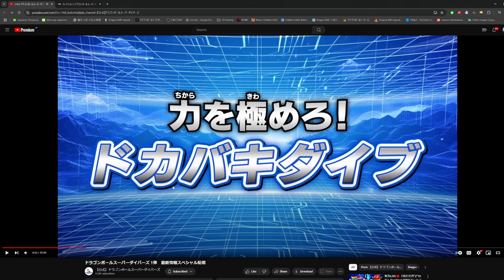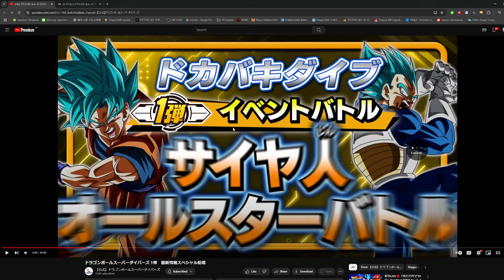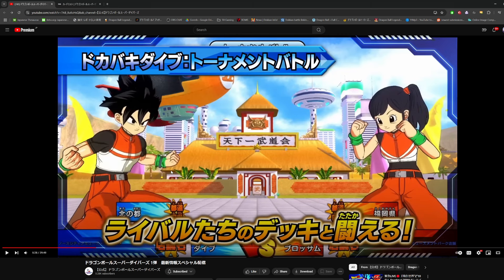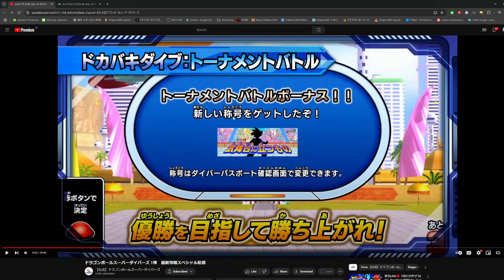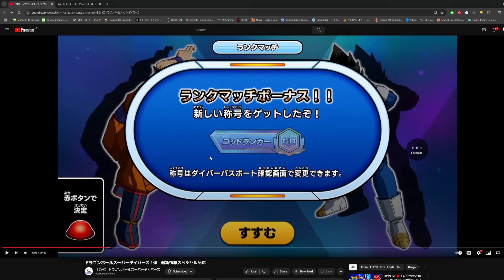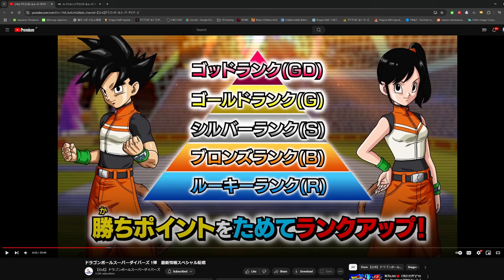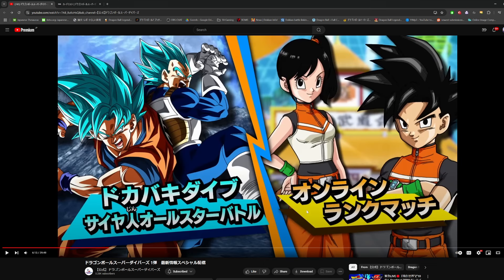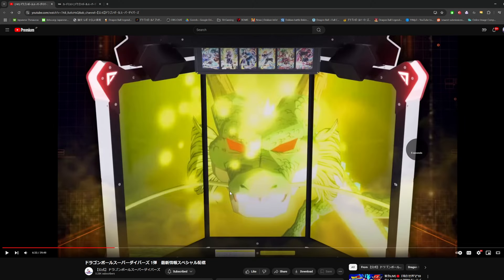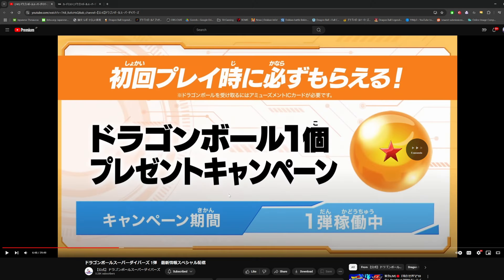They also start talking about ranked stuff. It's some kind of PvP mode where you're going to be able to get Dragon Balls. There are tournament battles — you can get titles by doing this, and there are online rank matches too. There are different rankings: God rank, gold rank, silver rank, bronze rank, and rookie rank at the bottom. God rank is what they're calling the highest rank. You can collect Shenron Dragon Balls from doing these ranked modes and use them for a chance to get super rare cards.